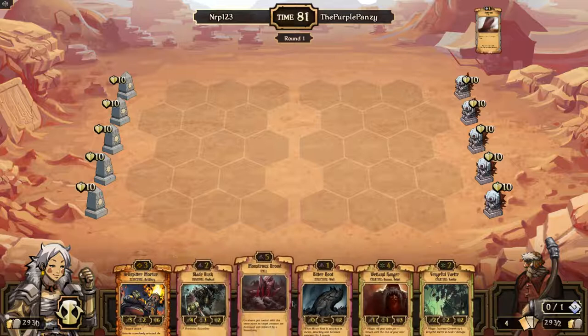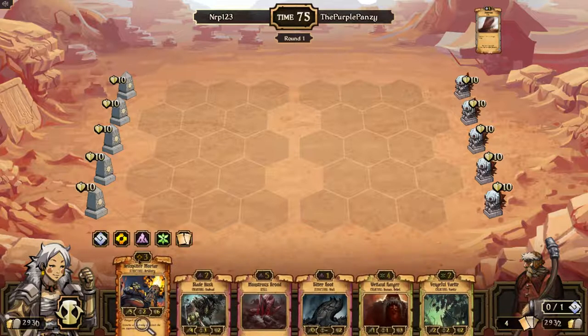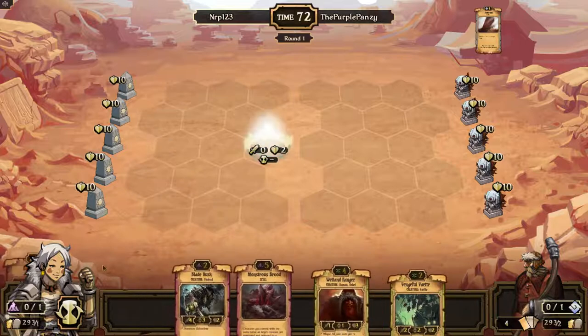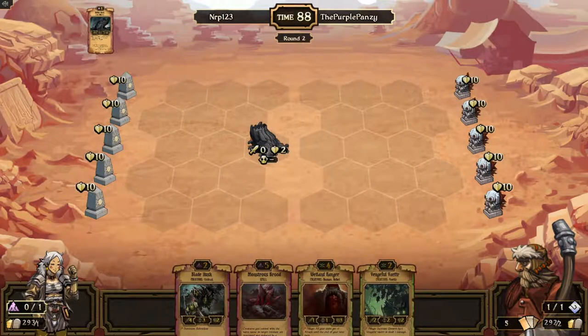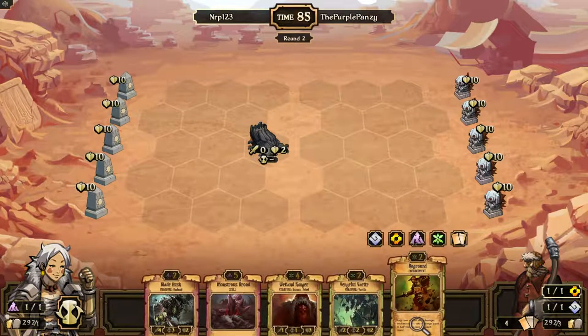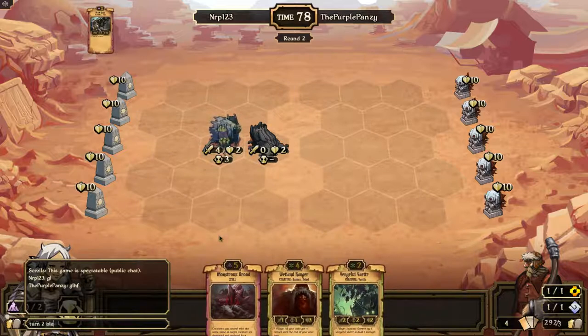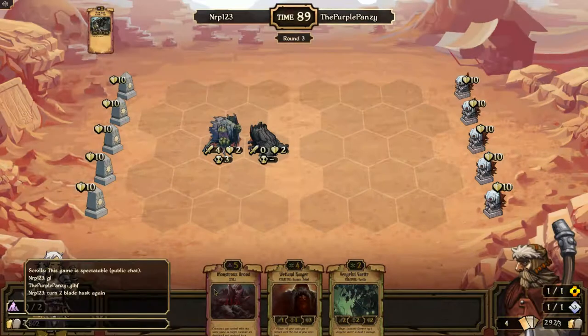Do I go Bitterroot Blade Husk, or Vetter Ranger when I can? I'm gonna go Bitterroot Blade Husk, because Vetter's going to die and I don't think getting extra Growth is gonna be that huge in this format — it's just gonna die. I want the creature. Blade Husk is cool. Unground is cool also, but whatever, I'll just stack that. Turn two Blade Husk again! Sorry, I tried to do a winky face but I failed.